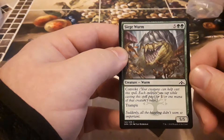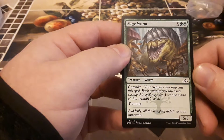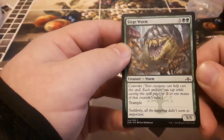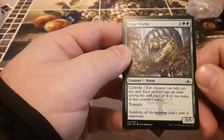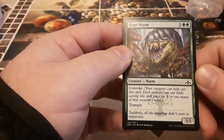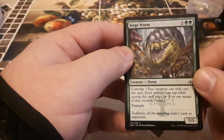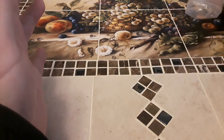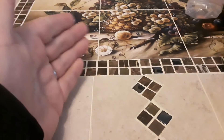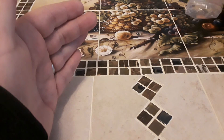We got Siege Worm — two green, five other, for five five with convoke and trample. If you don't know what convoke is: creatures you control can help cast this spell; each creature you tap while casting this spell pays for one colorless or one mana of that creature's color. All right, that's it for today's mail call — tell me what you think. I miss doing these. Comment, like, subscribe. Shout out to my friend Magisto — thanks a lot for getting this to me, and with that everybody, I'll see you all around.